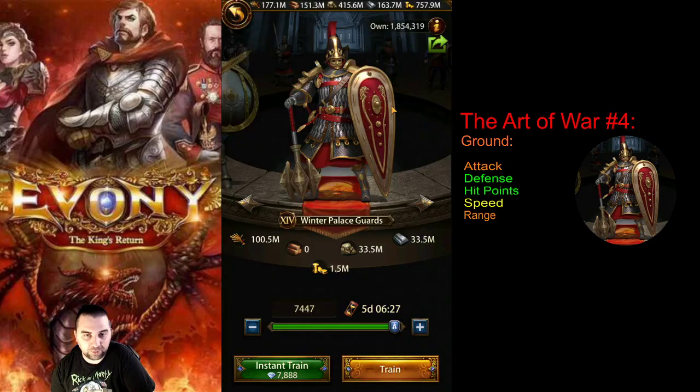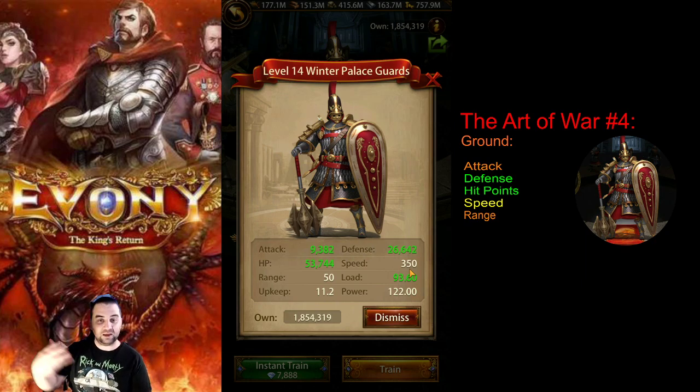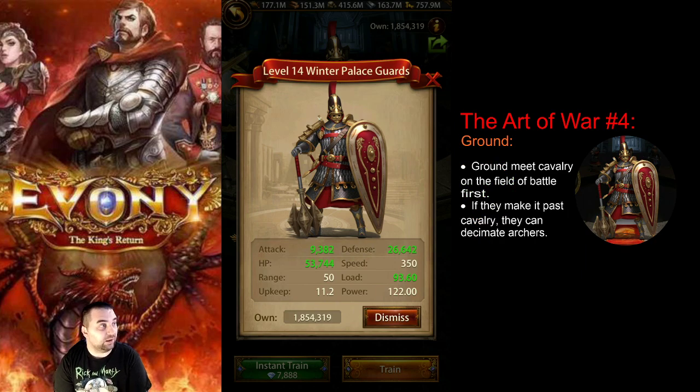If we look at the units themselves, the attack is subpar — they don't have really strong attack, nor should they — because their HP and defense are phenomenal. They have the best HP and defense of any unit in the game. They are really great for those, meaning that they can withstand a lot of damage while moving themselves forward. They still have really good speed as well, so they can cross the battlefield, take a lot of damage, but if they still make it in large numbers, they can deal a lot of damage simply in terms of sheer numbers. They meet cavalry first on the battlefield, and this is where some of their weaknesses come into play.